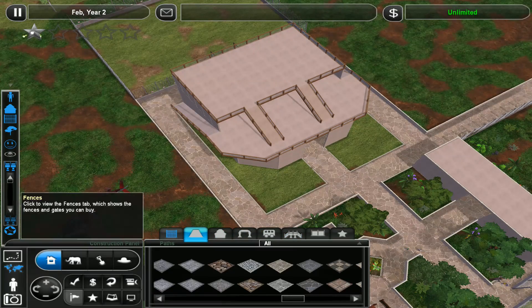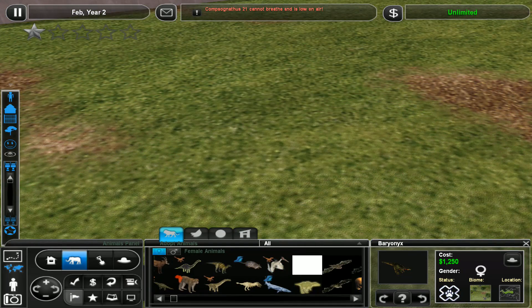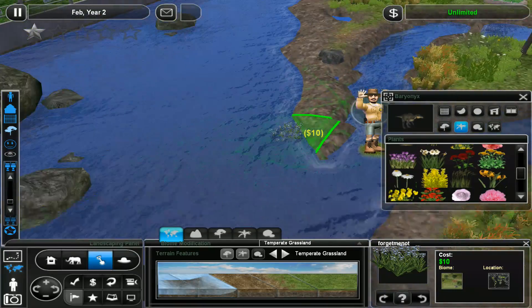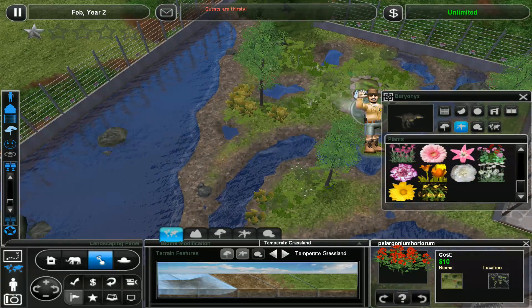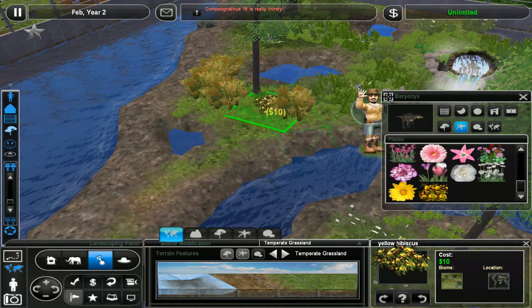Let's actually build the exhibit itself - you know, dinosaurs. We have two choices of baryonyx, well we have one because I already know which one I'm going to use. There's this one I downloaded - that's the one I don't like that much - yeah it's okay, but we're going to use this one because it's pretty cool. It's kind of got that spooky vibe to it that you want from a baryonyx. From the grasslands there's clearly a pack of grassland flowers but they've all got this weird anti-aliasing problem where they're a little bit dark around the edges.